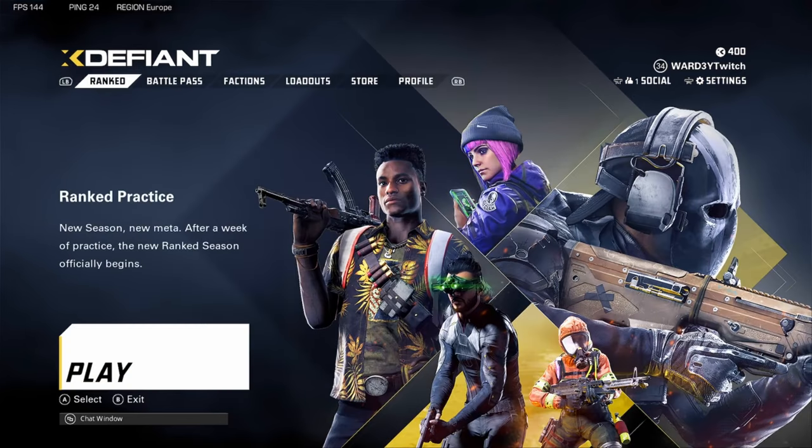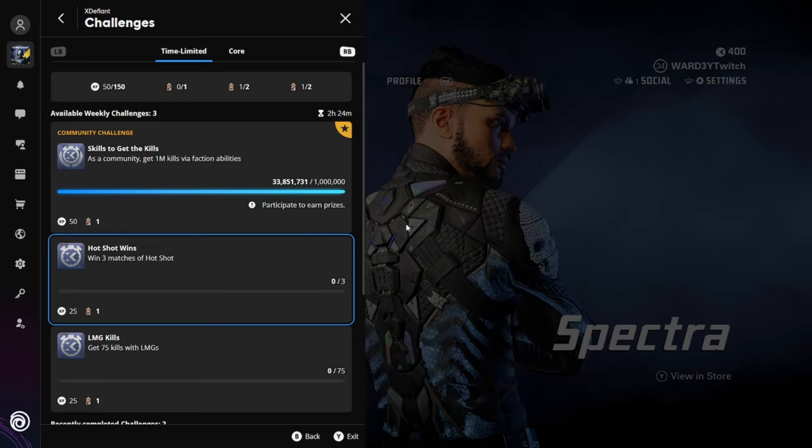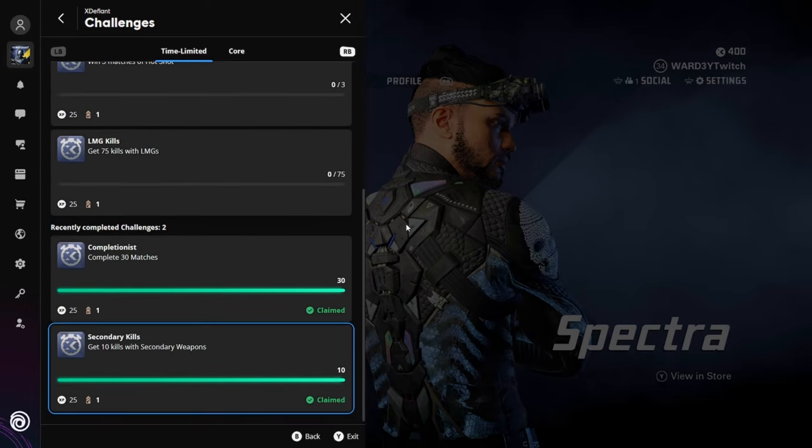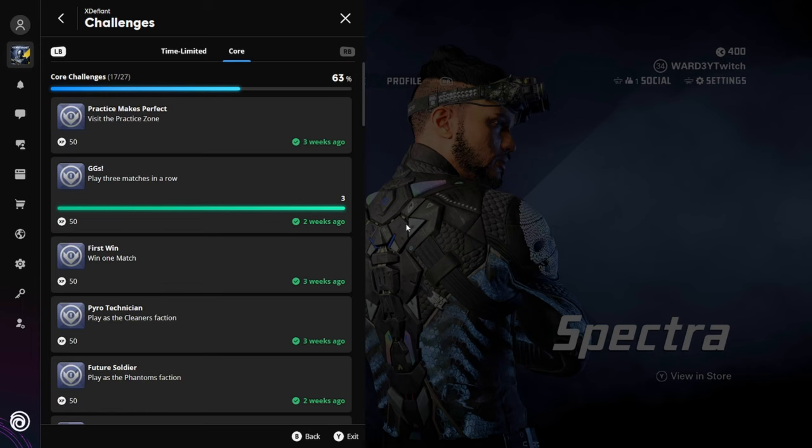Unfortunately, Ranked is not available yet, but you can do Ranked Practice, which is a similar version of the game mode until the full game mode is released, I believe around July 1st. There are numerous challenges found on the Ubisoft Connect page. Just by completing some of these challenges, you unlock double XP tokens for the Battle Pass and also weapon tokens — a quick and easy way to level up your guns to gain the attachments you want on each weapon.